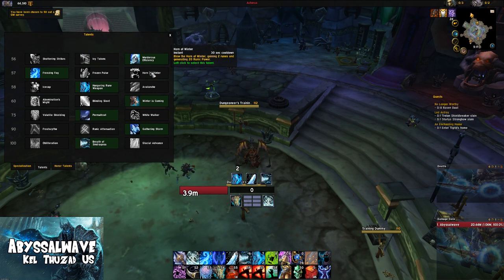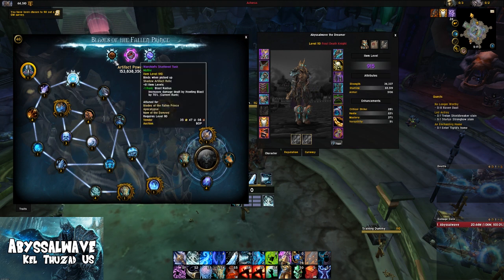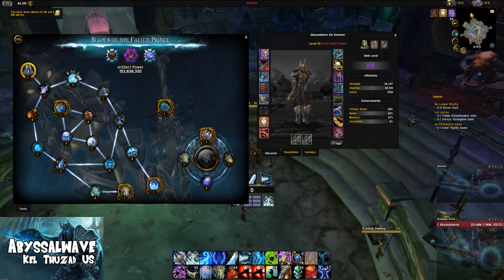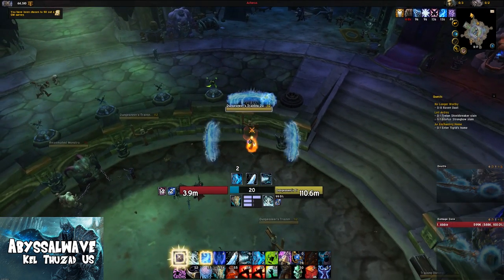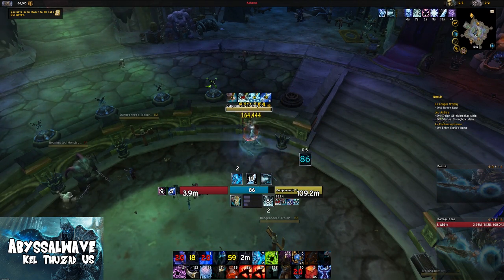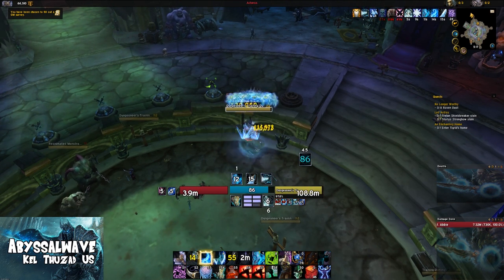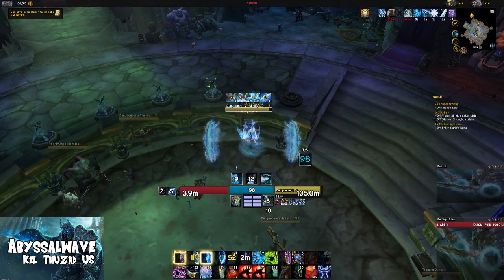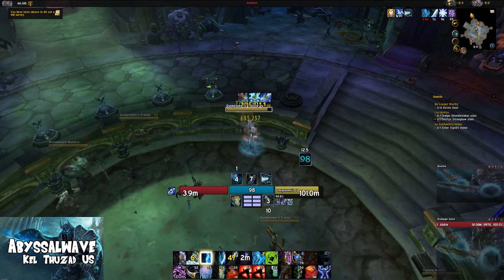I'm going to give you guys a demonstration on which one is better. First we'll run Freezing Fog. To preface: I do have triple Howling Blast relics and 48 traits, so I have the extra Howling Blast. We build up a bit of runic power, prepot, Remorseless, pop Pillar, use Breath of Sindragosa, then Hungering Cold, and follow with Obliterate and Rime procs wherever we see fit. I'm using Convergence and Chains of the Valorous with mastery.